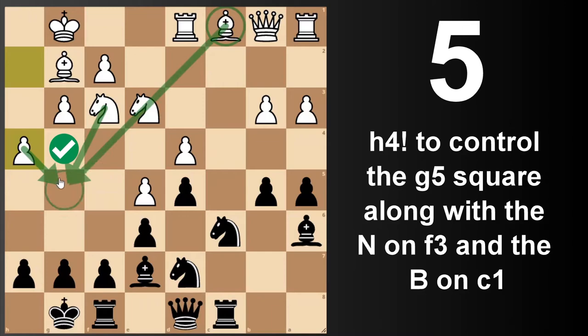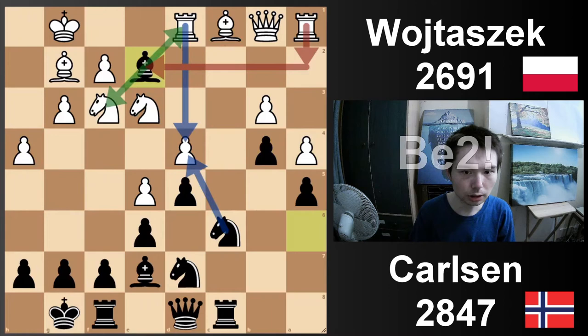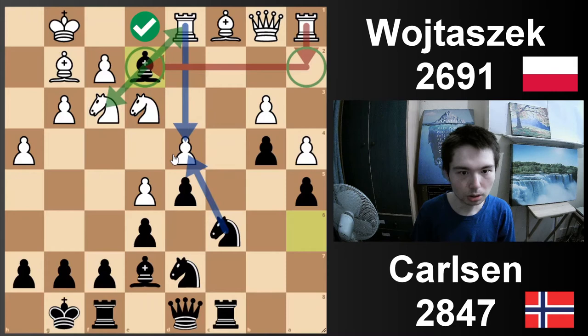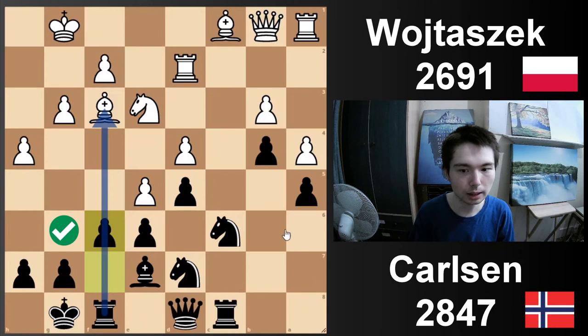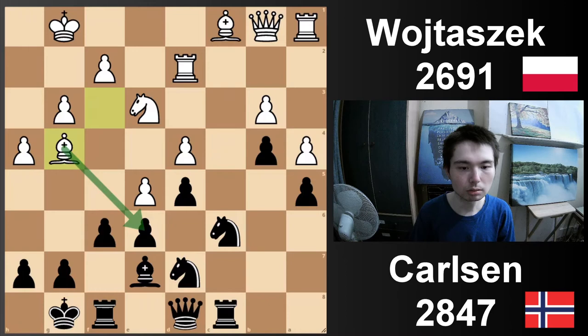And now bishop e2. Imagine if this rook was here, then bishop e2 wasn't possible. Bishop e2 — what a move from Carlsen. Now what's the point of this move? You attack the rook and the knight. The rook moves, and then take, take on f6. Here's the pawn break. If the f5 opens up, this rook will attack the bishop. Bishop g4 — you attack the weakness. That's why Carlsen was waiting — when is the right time to actually play this pawn break? Because when you play a move like f6, the e6 pawn is now weak. But after bishop g4, black now played f5.